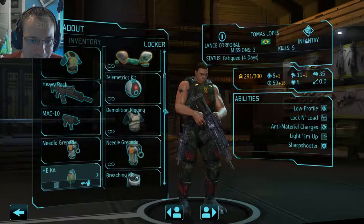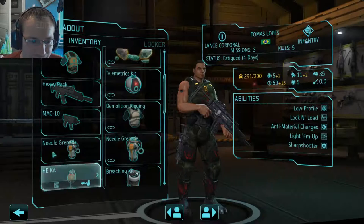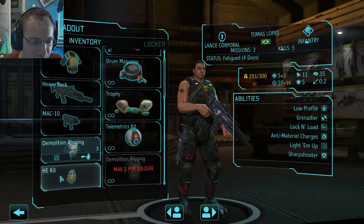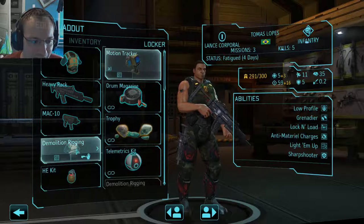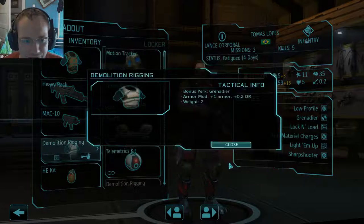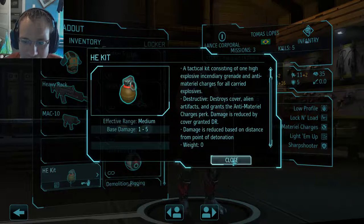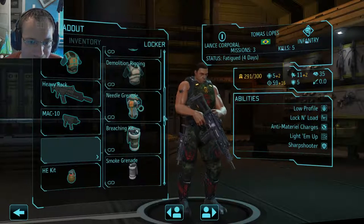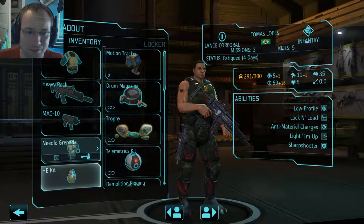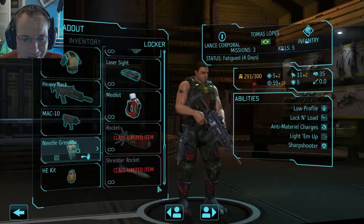With either grenade, take the demo rigging — which gives you Grenadier — for an extra perk, two HE grenades, extended range, plus some armor and damage reduction, though it is heavy. The HE kit itself weighs nothing, making it a very light, flexible setup that helps deal with those early drones, which can be hard to kill due to their natural defensiveness from flying. That covers all your basic ballistic tech destructive options.